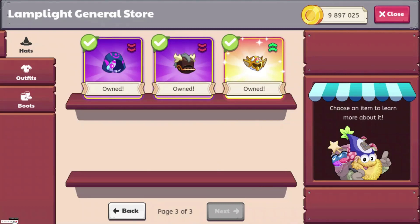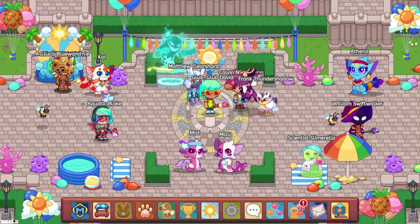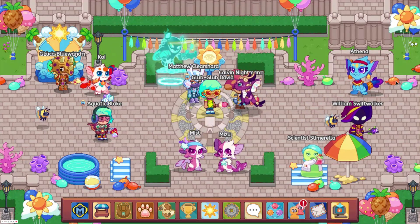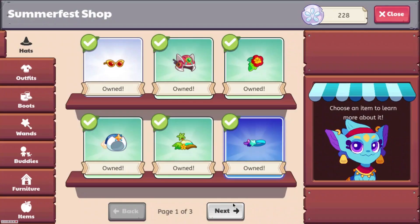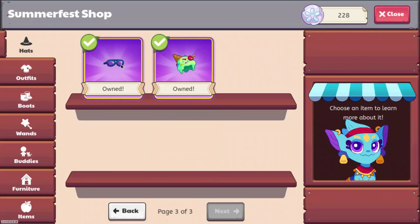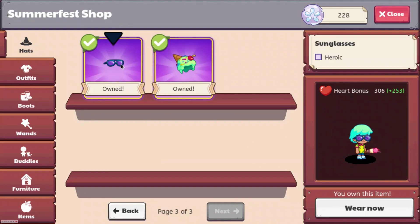So it's pretty cheap, but you are going to need membership to get it. Tied at number 10, we also have the Sunglasses with a heart bonus of 306. You can get this right now during Summerfest by going to Athena and going to the third page, and here it is right here. You can get this for 35 sand dollars, and it does not require membership to be bought.